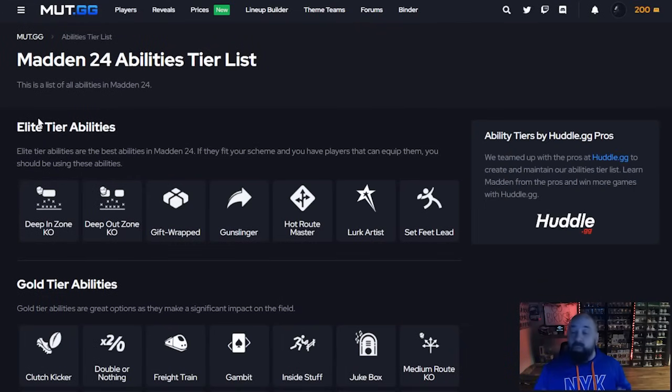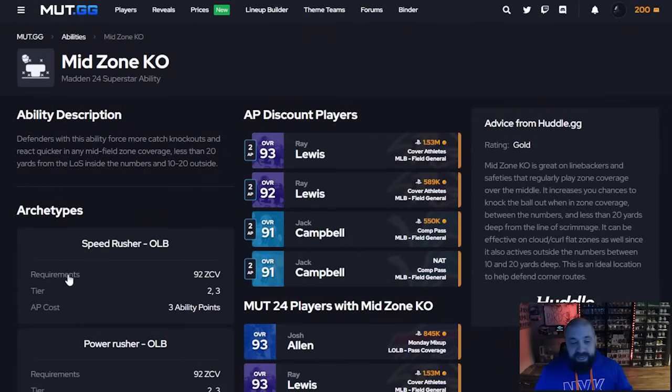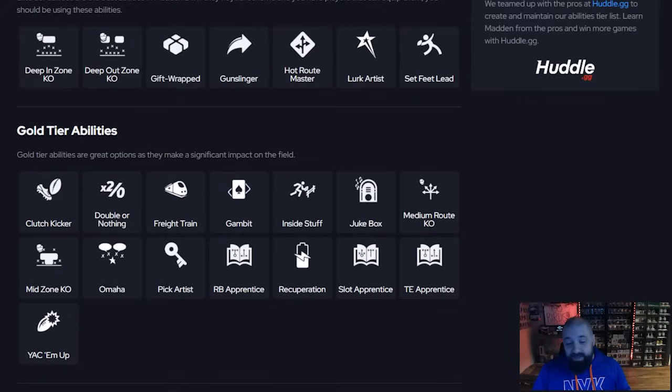You can also check out other zone KO abilities like Mid Zone KO and Flat Zone KO. Mid Zone KO covers inside the numbers between 10 and 20 yards. Flat Zone KO covers 0 to 10 yards. If you're having trouble stopping those areas of the field against the pass and you do run zone, these are worth checking out.